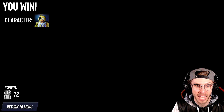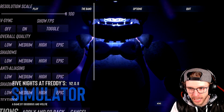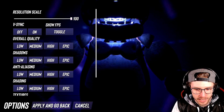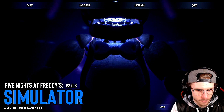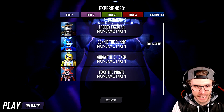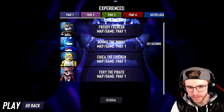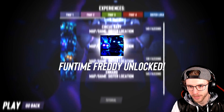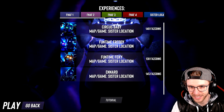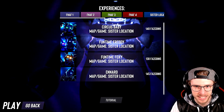Seven whole coins. You know what, I'm just gonna keep playing until I get enough coins. All right boys and girls, we have enough to get him! It only took a couple of rounds — that last one I literally found two coins and I had nine right there. It's only 140, so we're buying Funtime Freddy! Sister Location map too, that's gonna be kind of fun to see.